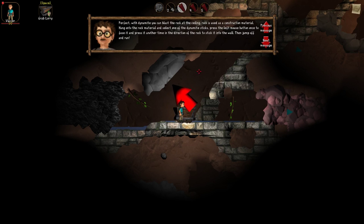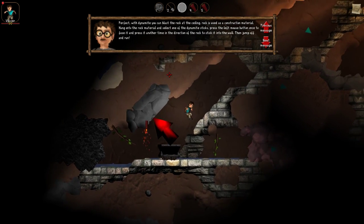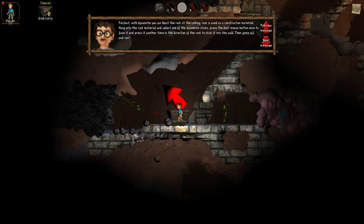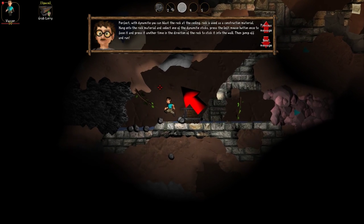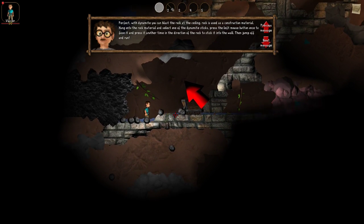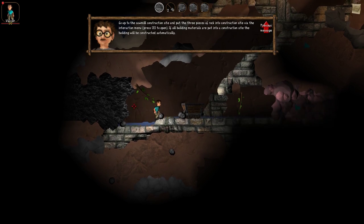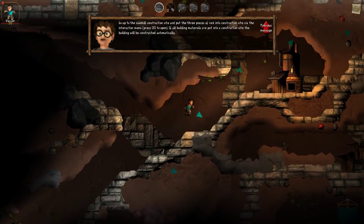I need three pieces of rock, so I just stash the dynamite here. I can stand here, hold Shift, and press W to select everything I can around me. And now I have the rock and can go back to the construction site.